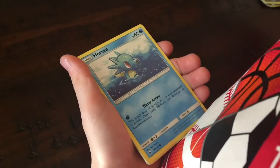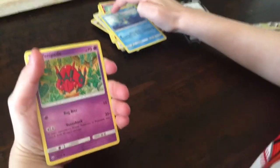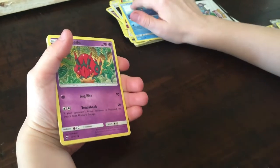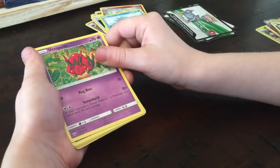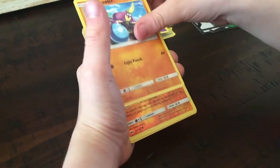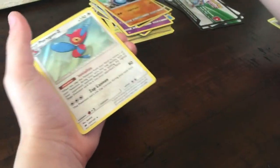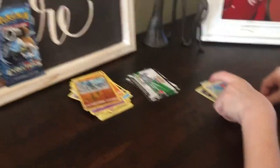Cutiefly. Horsea! It's a seahorse and it's Horsea, and it lives in the sea. Venipede. Sneasel! Crab Rawler. Salandit Reverse. Wow, that looks like a human Primape. And Comfey Hollow. Shiny.